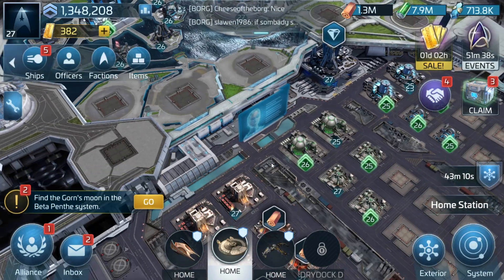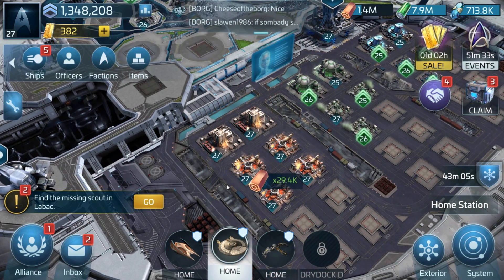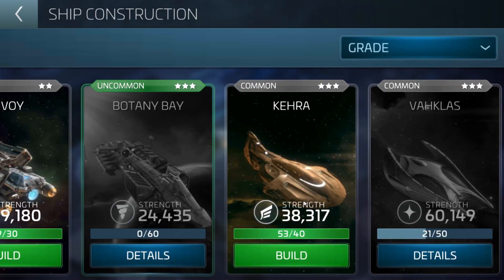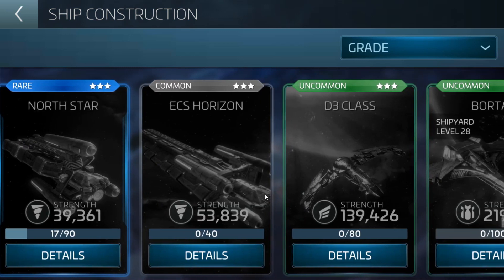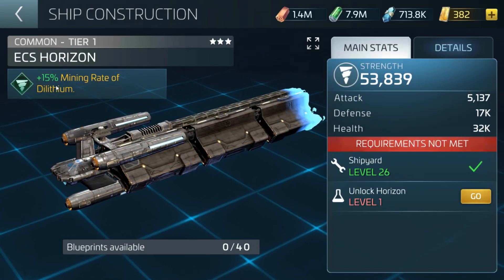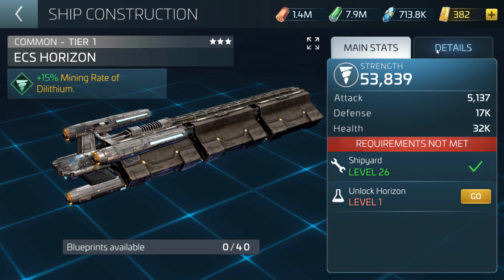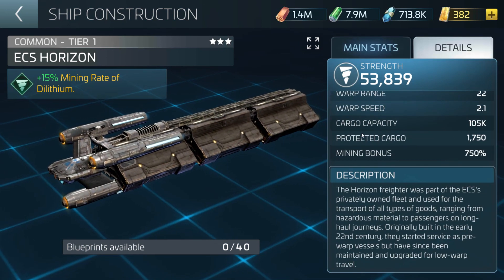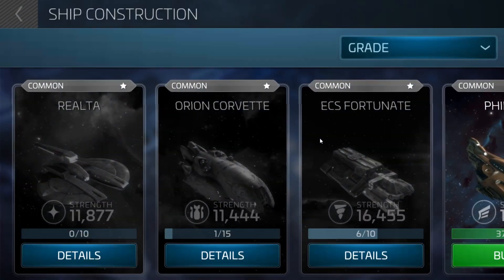That is the event that is starting as of the release of this video. For you guys that are looking to get your first actual faction ship at level 26, this is going to be a good way to do it because when you do reach level 26, the only ship that you can actually research, unlock, and get is the ECS Horizon, which I'm actually working on the research to get right now because it's a plus 15% mining rate for Dilithium, and we all know it's a pain in the ass to mine Dilithium. That's actually going to be a nice ship to get. Protected cargo is 1,750 and cargo capacity 105,000, which is kind of nice.